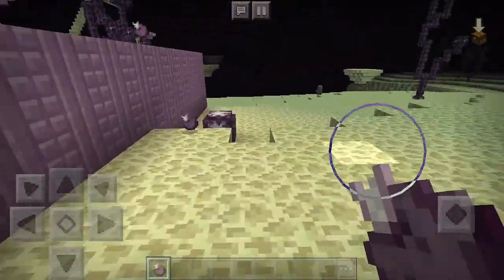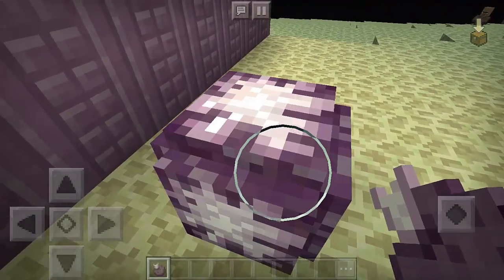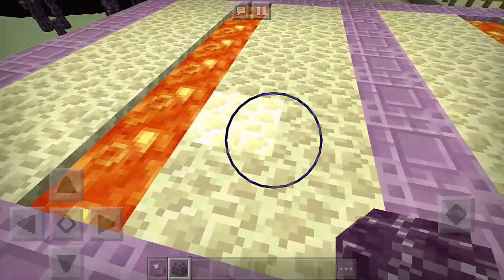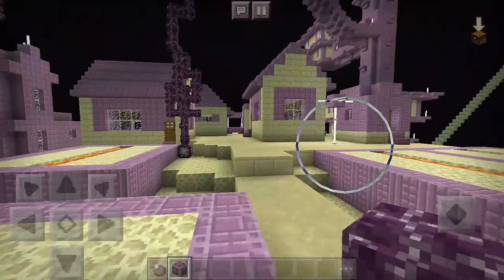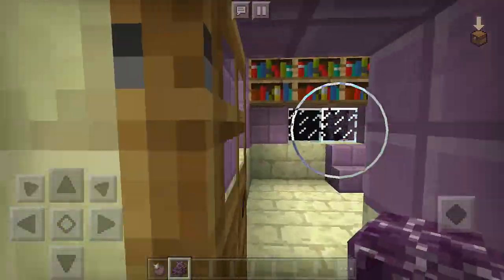So basically we can plant here some crops — let's see if we can. Let's just hold this. There we go. All right, so let's just put here the course plant. That's the only plant that we can plant here in the farm.